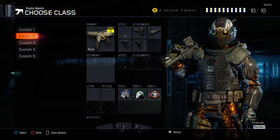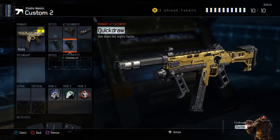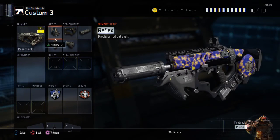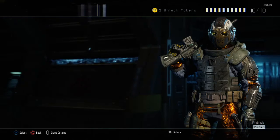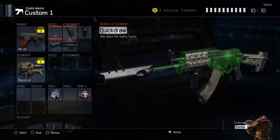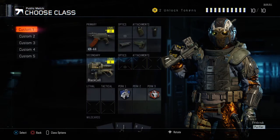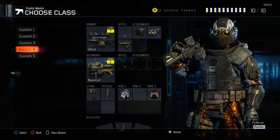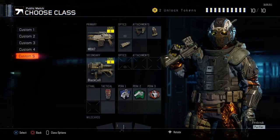This is my killer setup: stock, suppressor, grip, quick draw. This is the only gun I have gold because it's the one I've been using the most. The next one has reflex, quick draw, suppressor, grip, and stock. The third has quick draw, grip, suppressor, and stock. I'll be making videos on these guns once I get really good gameplay with them.